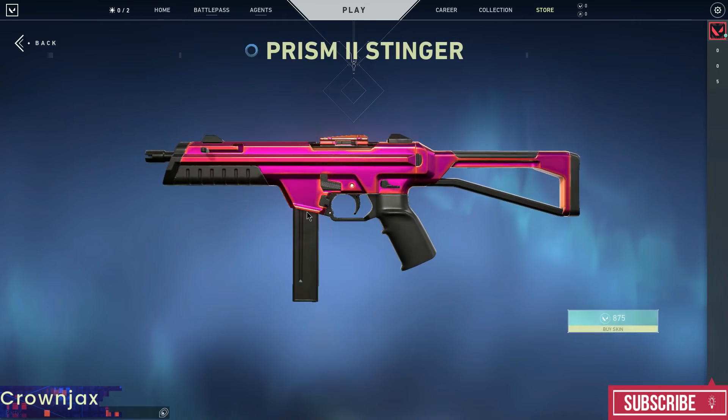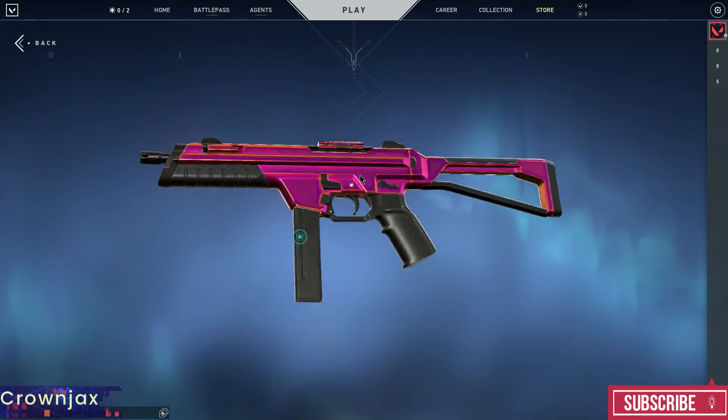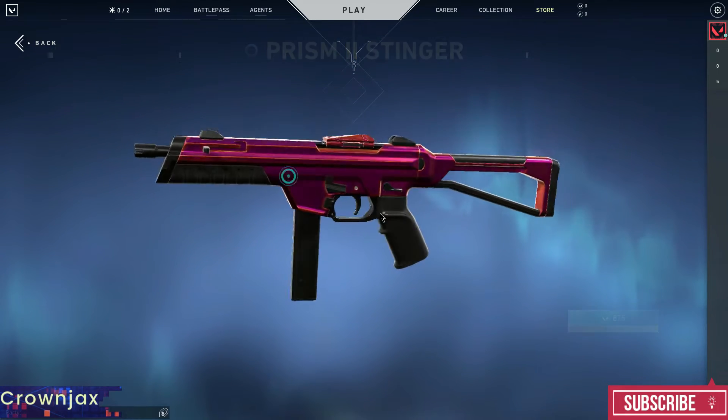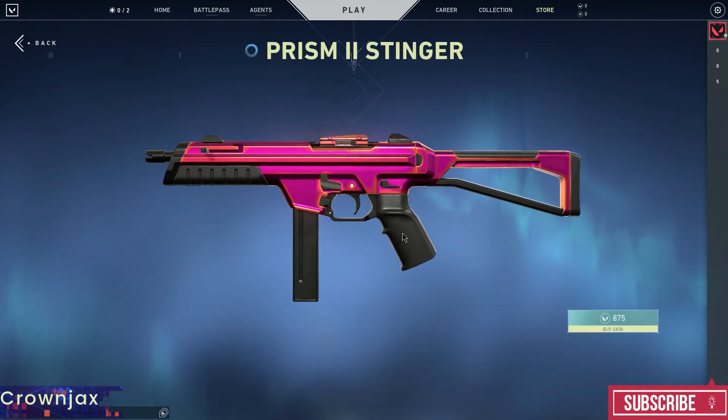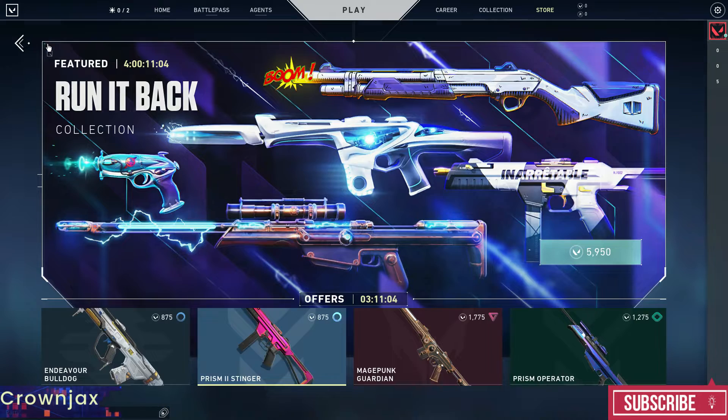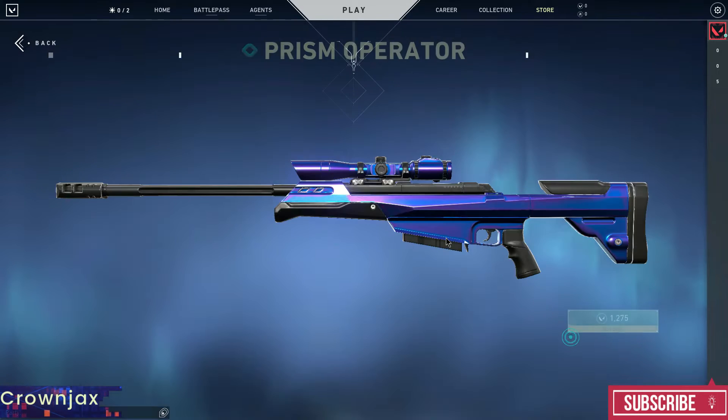The second skin is the Prism Stinger. This one does look very dope — it goes from purple to pink, more pinkish. It's 8.75, it is worth it, but it isn't really my style, so that's a no-go for me. Getting into the next one, this is the Prism Operator.